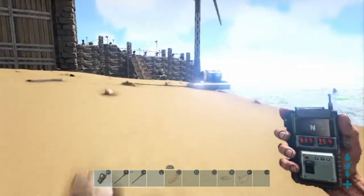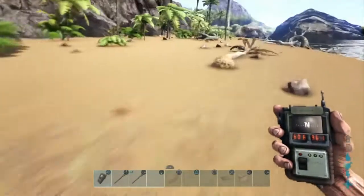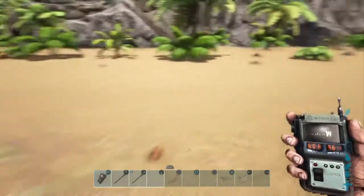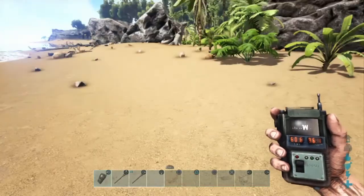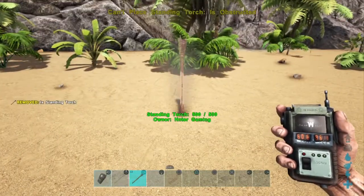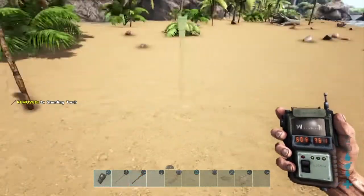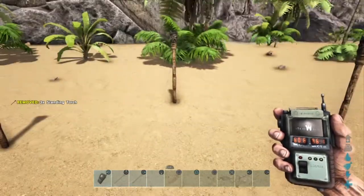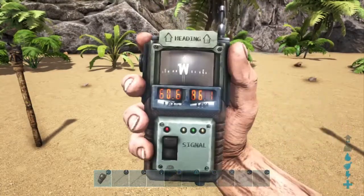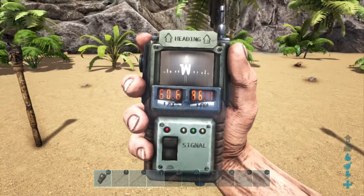Then we're actually just going to walk out somewhere, get that position, and I'll show you how to do the calculations. All right, there's my base — it's right there. What we'll do is put down a couple of torches to show that we can make it back to this spot, so we know where we were. Now we've got to figure out our GPS coordinates.